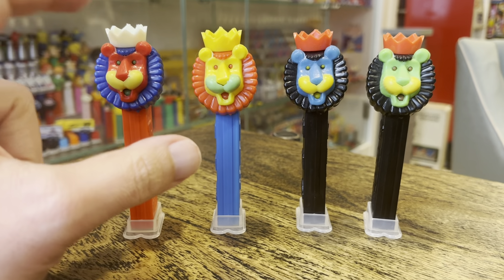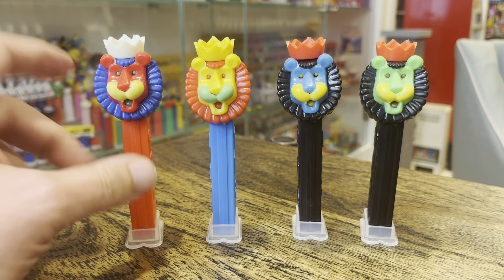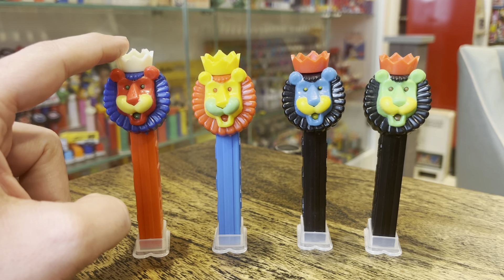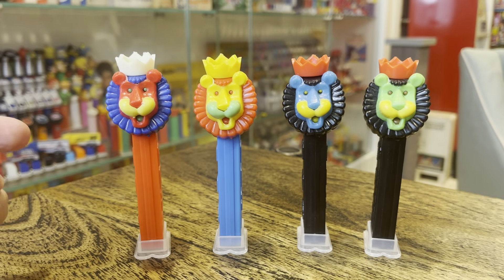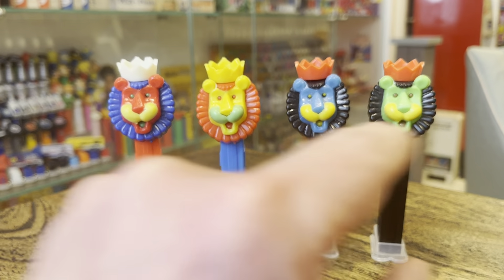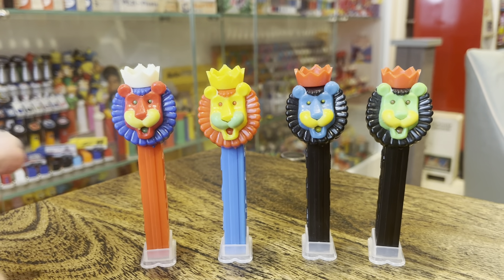The mane, the crown, and the face are things mentioned in John's book. The face on this one is red, the mane is blue, the crown is white. It doesn't talk about the nose pieces, and there are some different colors of those. I have yellow and green here. I've got red, yellow, blue, and green faces. White, yellow, and red crowns. Blue, red, and black manes. And there are other colors of these.